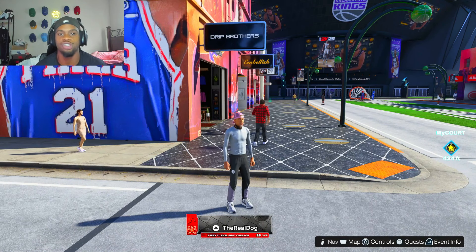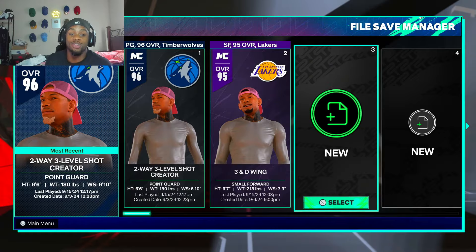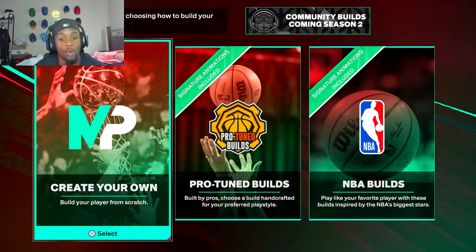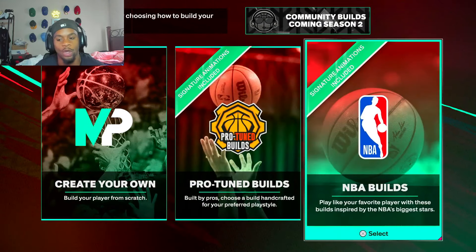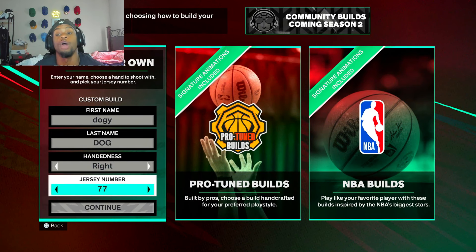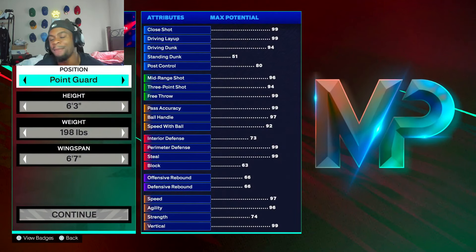But enough of that talking, let's get straight into the little guard. Make sure y'all make a new character, wait for that to load up. Then go to Create Your Own — we're not doing a pro tune build, we're not doing NBA builds, create your own build. Right or left hand, it don't matter, I do right hand. Jersey number — if you ain't first, you will last, you already know my motto. Now after that, it's a point guard build, so we're going to keep it at PG.